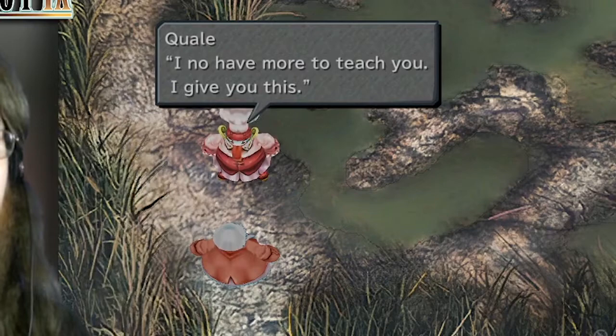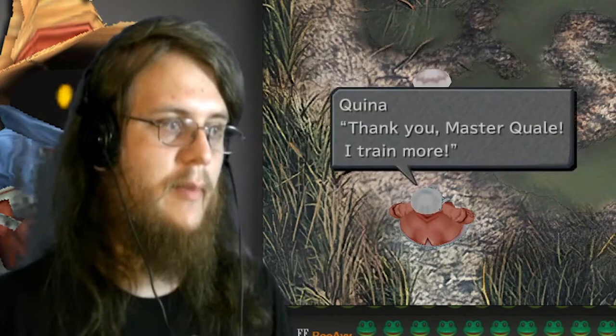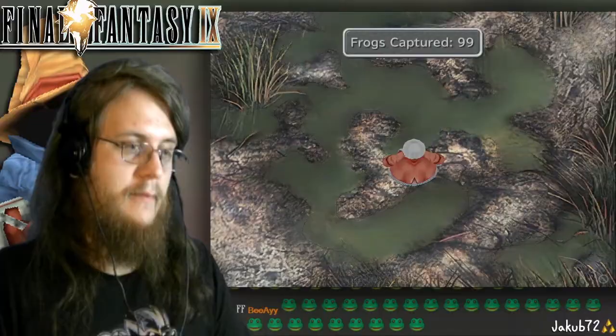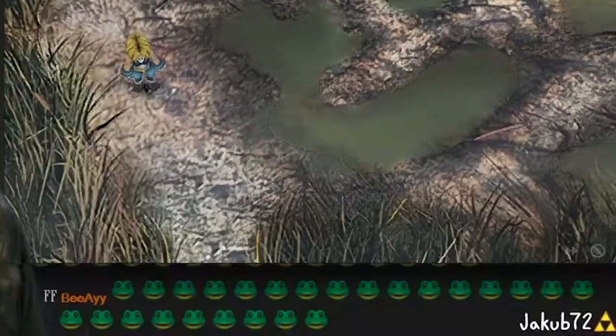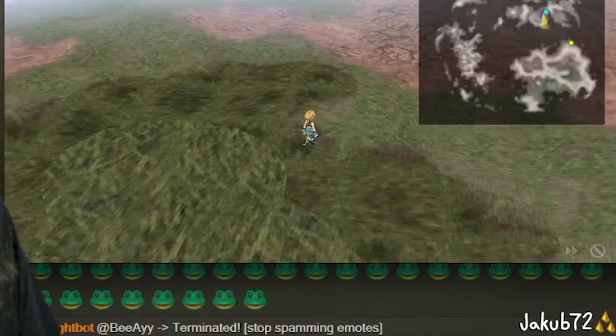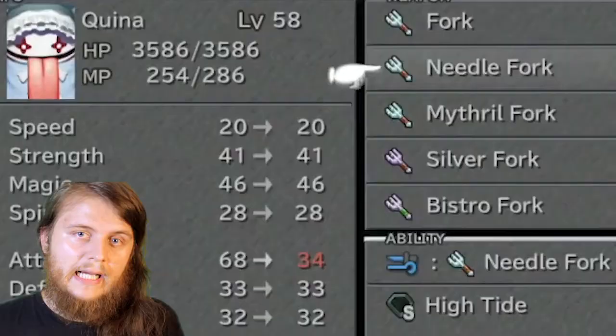After completing the frog side quest, I might make a video on this frog trick — I now have more to teach you. The reward is the Gastro Fork, Quina's ultimate weapon. We now have pretty much all the characters' ultimate weapons, every side quest I wanted is finished, and I've leveled up enough — I'm ready to beat the game. Ninety-nine frogs caught, pure bootleg, I'm done with these frogs. The game asks 'You've had enough, Quina?' — I sure have, I'm not coming back. Oh, my Lord.